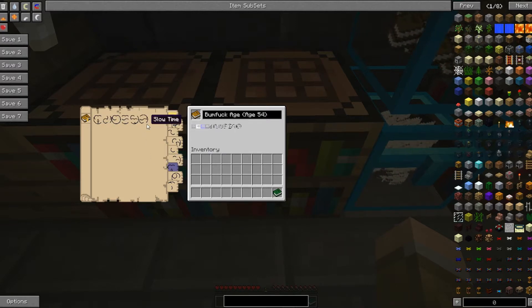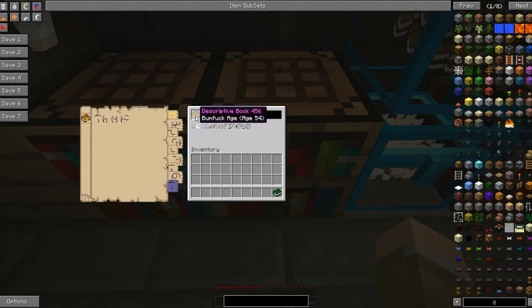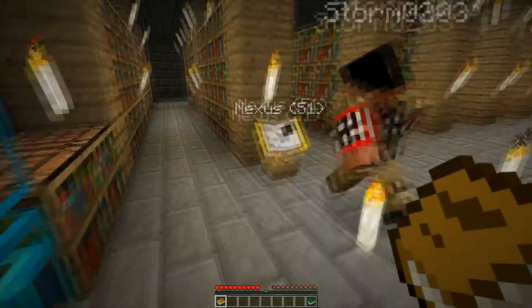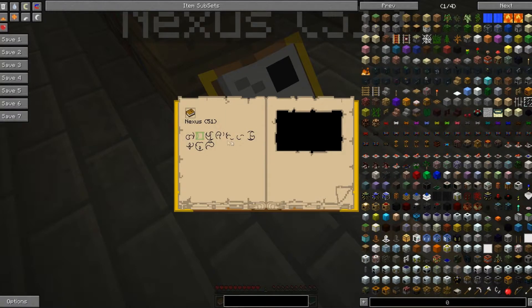For huge biomes you need anywhere between three and a thousand. I have four, so I'm good. I'll place two link book stands. What you want to do is go to the nexus, place your book down, right-click on it, then click the black box and you'll teleport.